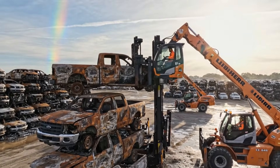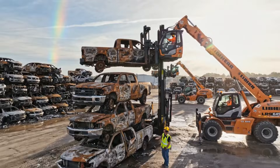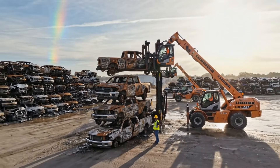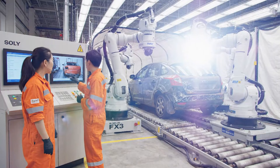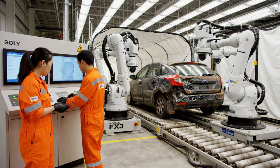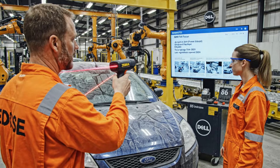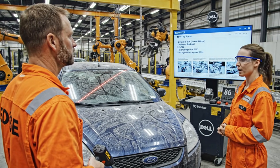Placing the burnt F-150 on top. Keep it centered, two feet right. Perfect. That Focus has more rust than the system flagged — zoom in on the rocker panels. Yeah, I see it. Marking it for extra de-rust points. Flood title again — that drops the steel value by eight percent, but the catalytic converter looks intact. Mark it for premium cat removal then.